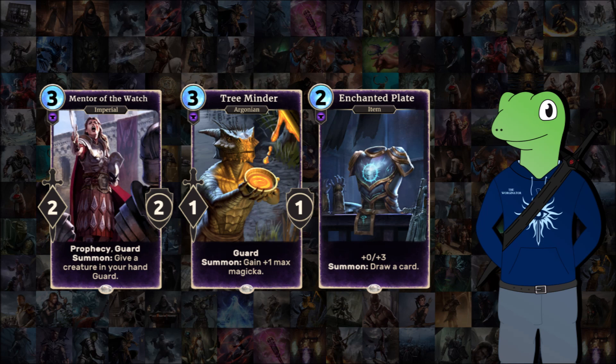Tree Minder is just nice for accelerating the game and slowing down your opponent, as he's got Guard and gives you an extra magicka permanently — which is brilliant. It means you can use your stronger Endurance cards, which is what Endurance is meant to do, and with those plays you can do some really powerful stuff and set up your late game, which is what most Endurance decks go for. And finally Enchanted Plate — draw power again. It's nice to include an item on this list. Even though it's only a plus three health for two cost, it means you can keep a nearly dead unit alive a bit longer or reinforce a weaker one.